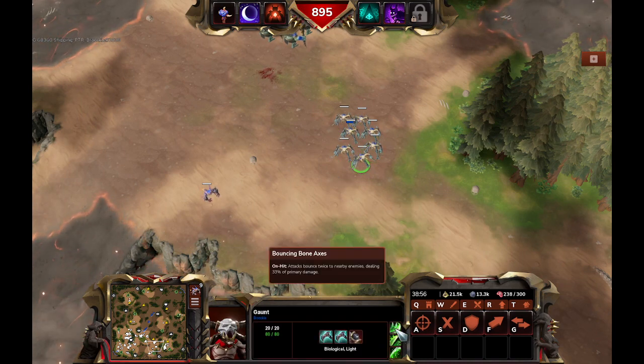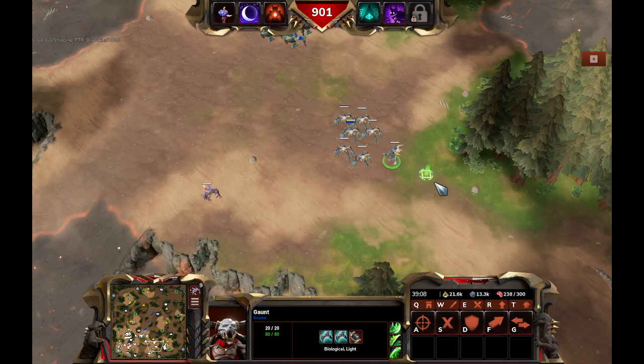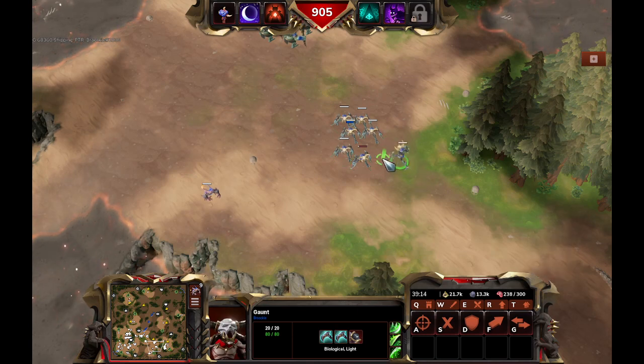The Gaunts — their first ability is On Bystandard. It makes it so that attacks bounce twice to nearby enemies, stealing 33% of primary damage. So it's like a Mutalisk attack — it attacks and bounces around. It's not going to bounce around on other allies, but it's useful.